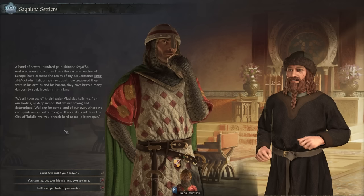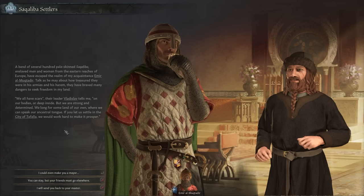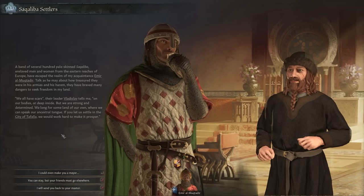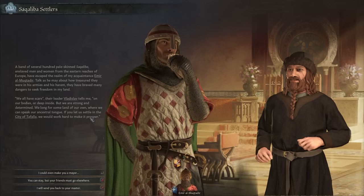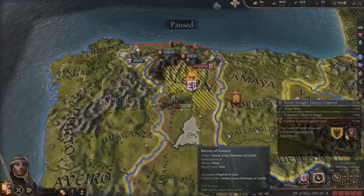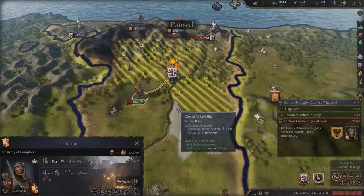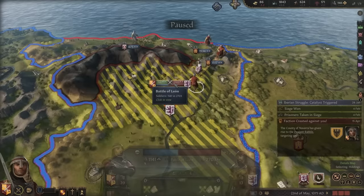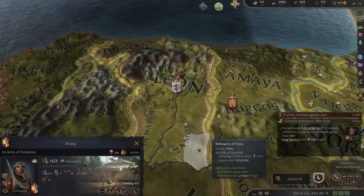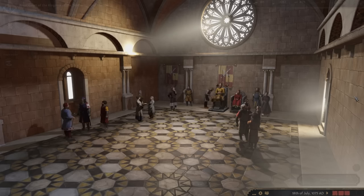A band of 700 pale-skinned Sakhaliba — enslaved men and women from eastern Europe — have escaped the realm of Emir Al-Muqtadir. Their leader Vladislav tells me: 'We are strong and determined. We long for land of our own where we can speak our ancestral tongue. If you let us settle in the city of Tafala, we will work hard.' I'll do you one better — you can become the mayor. Any man willing to help us is a man we're willing to help. The war is won and we just earned a nice big paycheck. On top of that, we nicked the Jimena house banner — a little war trophy.